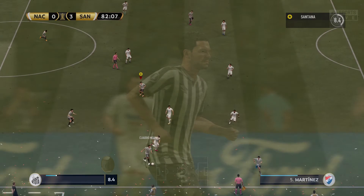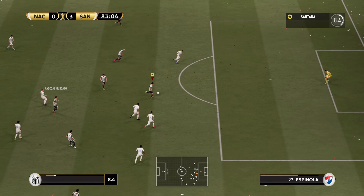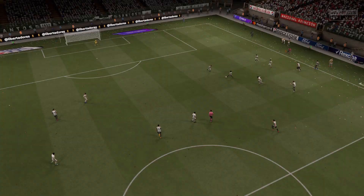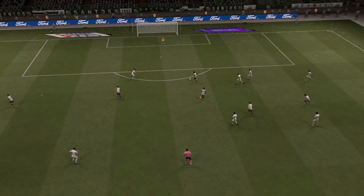In the 82nd minute, Santana gets the ball, loses it — but Muscatto plays a through ball back to Santana, and Santana gets his second goal of the Copa Libertadores, making it 4-0! What a goal, what a pass, and what a shot to put it away.